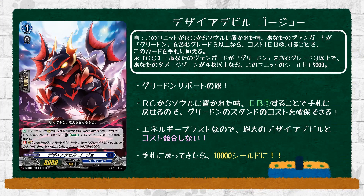We start off with Desire Devil Go Show, which is a grade 1 with 8k power. The skill is: auto — when put to soul from rear guard, if your vanguard is Greed On, cost energy blast 3, add this card back to your hand. This is an okay skill to negate some of your minuses while also comboing with cards like Buketsu, which can go to soul while this bounces to hand, and then Buketsu will just call this from hand. But keep in mind the soul count, because depending on how you build Greed On you might want to keep the soul at 10.